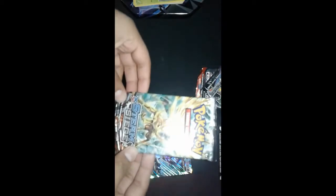Let's start off with the X and Y Steam Siege. We have Yanma, Fletchling, Mareep, Drifloon, Aipom, Weavile, Shiftry with 2 Energy — that is actually a pretty sweet card — Braviary, Armor Fossil, Sheldon, and Skiploom. The best card is probably the two Energy Shiftry, so let's keep that to the side.